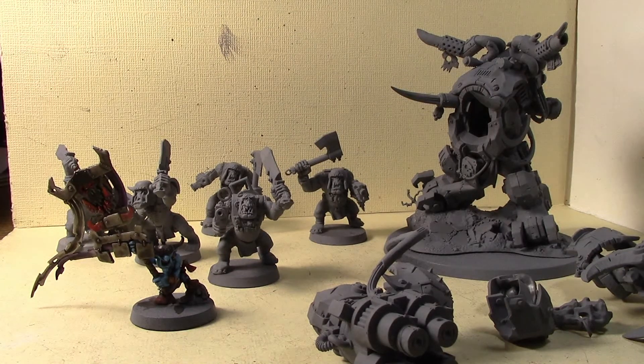A flyer is the next thing I'm thinking about — maybe magnetize it up to be either a Burna Bomber or a Dakka Jet. The Wazbom is a little bit harder to magnetize but going with the Dakka Jet or Burna Bomber magnetized is another good option. So those are the four things I'm contemplating: the Start Collecting box, two Mek Guns, two Scrap Jets, or a flyer.